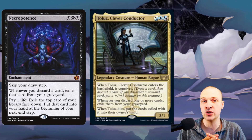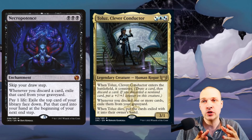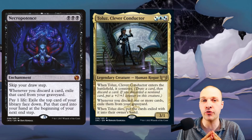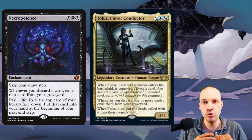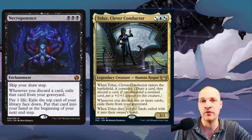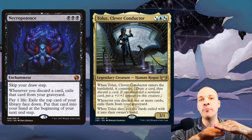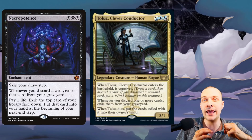Toulouse basically helps out with the Necropotence game plan. A big problem with Necropotence is that you sometimes have to discard down to hand size at end of turn, so you're sculpting the perfect seven and then trying to win next turn. Both Necropotence and Toulouse exile cards you discard, but Necropotence sends them to permanent exile while Toulouse sends them to a special Toulouse exile where you can regain them. Both are triggers, so you can layer them so Toulouse's trigger resolves above Necropotence's trigger, ensuring your cards go to the Toulouse exile.